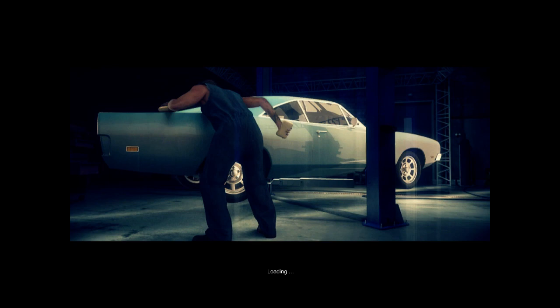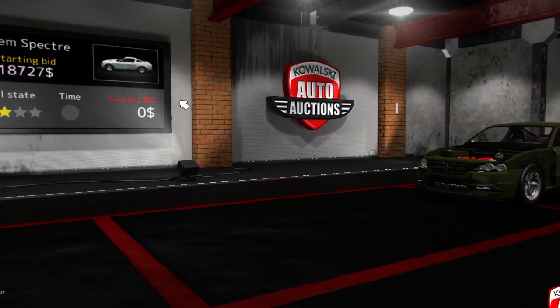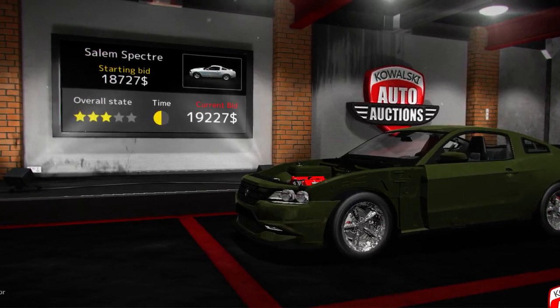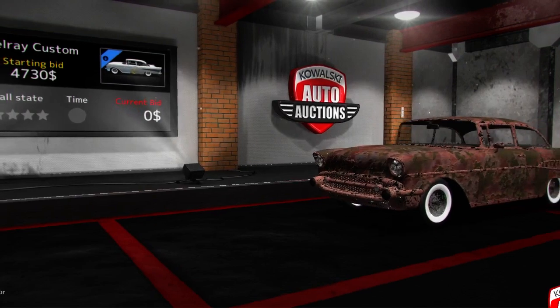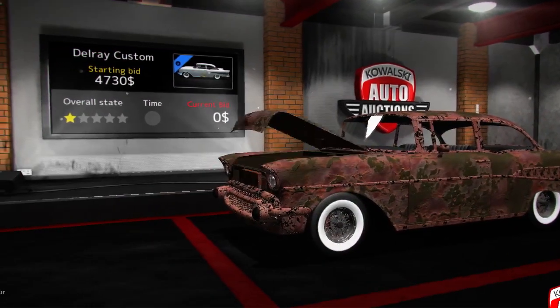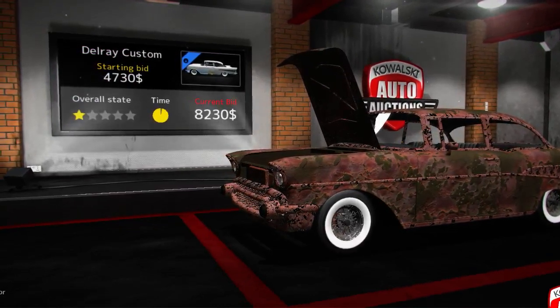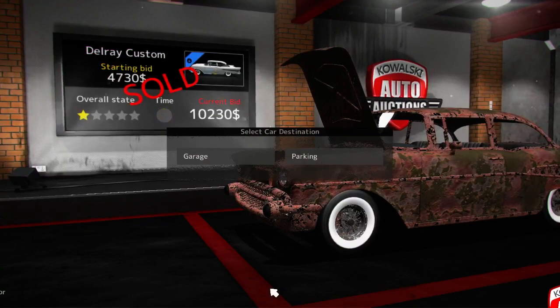We're going to the auction house here. Let's see what we got. I don't think any of these cars are going to be in our budget - this is already out of our budget. Delray Custom. If this is one star, we may be able to get it. I don't know how much these things run for. Four grand - we can start bidding. Oh dude, this looks horrible. Look at that, that thing has not had a good life. I'll bid all my money on it, but I don't think I'll be able to afford it - it's going to go too high.